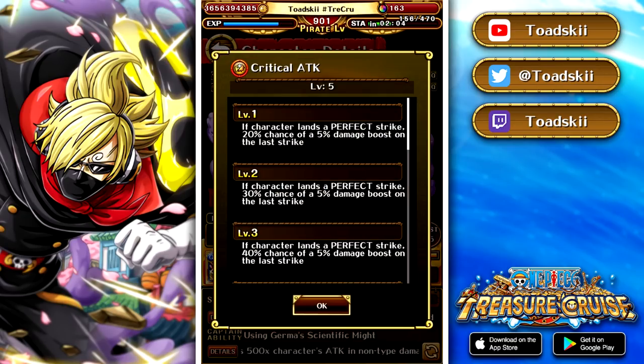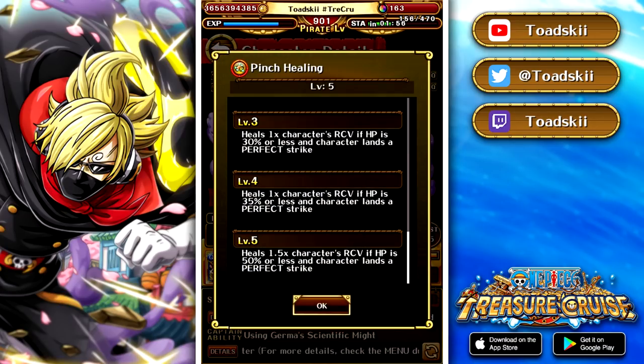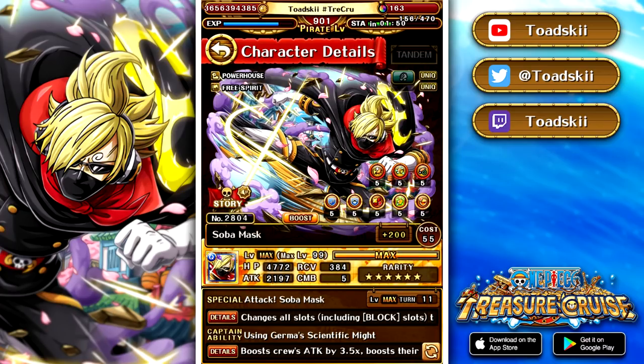As for his potential abilities, they are a little underwhelming. He only has a 50% chance for 10% extra crit, pinch healing of 1.5 times recovery below 50%, and 10-turn recovery bind. His critical hit is a little underwhelming — if this guy's crit was like a guaranteed or 90% chance, that would be amazing, because he already goes through all defensive effects with his normal attacks. So that's the rundown of the character. I think he's honestly one of the best SugoFest exclusives in the game, and we've got the tier list coming up in the next couple of days. But without further ado, let's jump into the showcase.